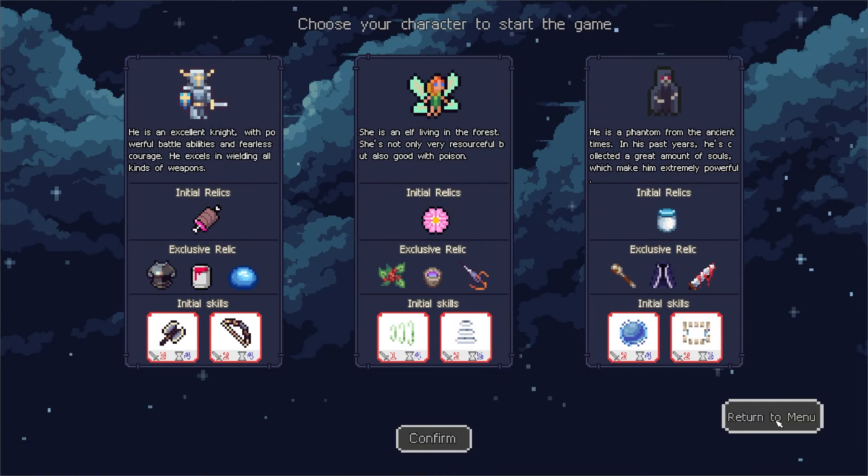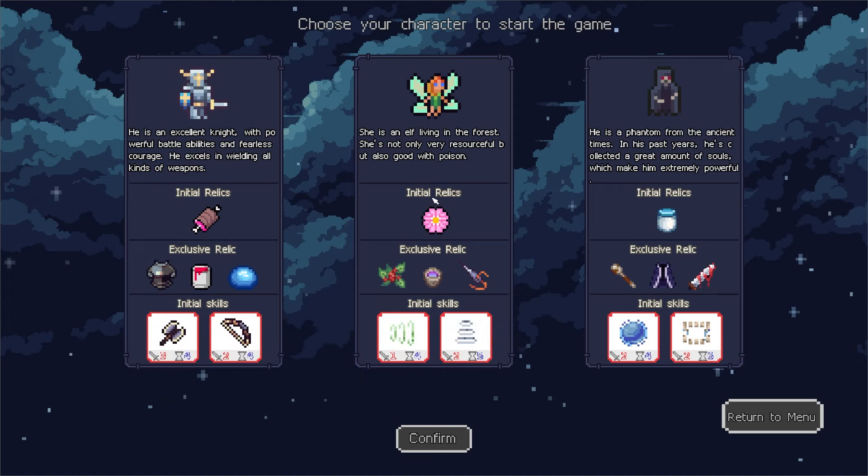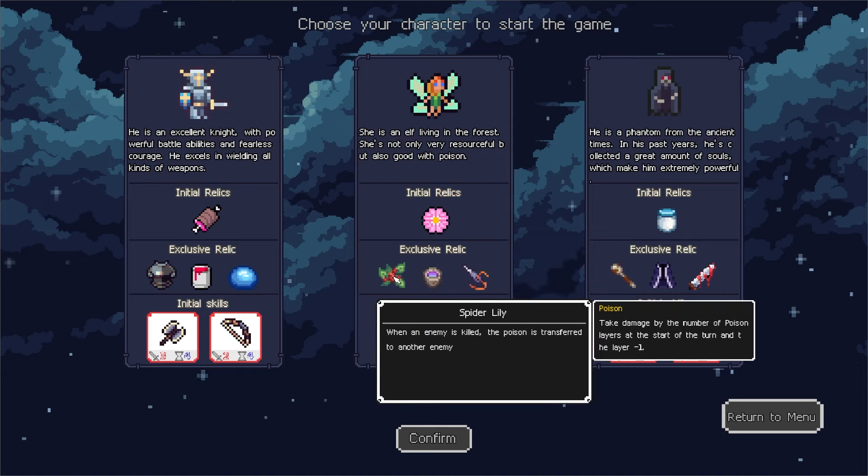Choose your character to start the game. The knight is an excellent knight with powerful battle abilities and fearless courage — he excels in wielding all kinds of weapons. 1 HP at the end of battle sounds useful. She's an elf living in the forest. She's not only resourceful, but also good with poison and gets 3 extra moves at the end of battle.